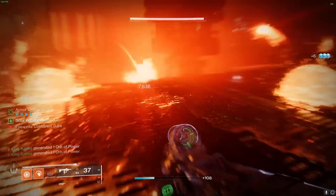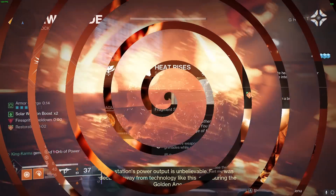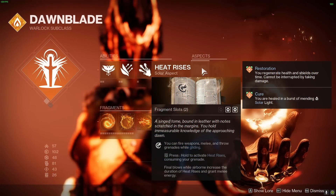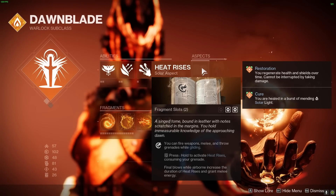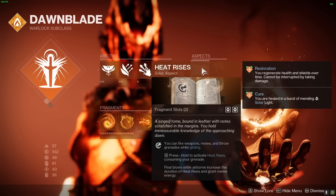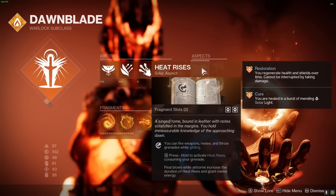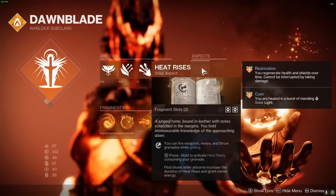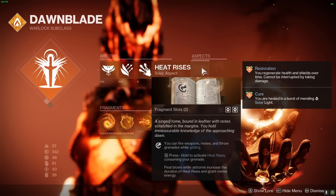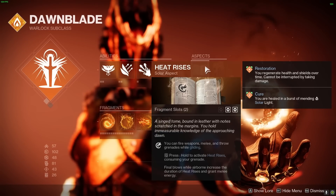Now let's dive deeper into the aspects making this build so successful. The first aspect is Heat Rises, which allows you to fire weapons, use your charged melee, and even throw grenades while gliding. Kills while Heat Rises is active grant melee energy, playing a significant role in survivability. When paired with Sunbracers, you can defeat an enemy with your charged melee and then spam those solar grenades as fast as you can during the 5-second window of the Sunbracers buff.